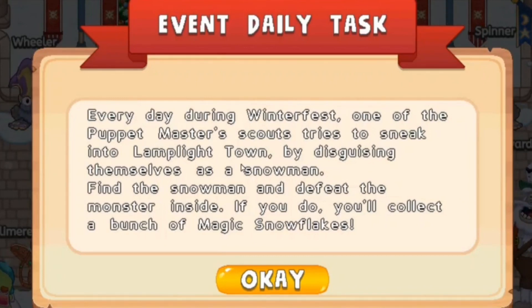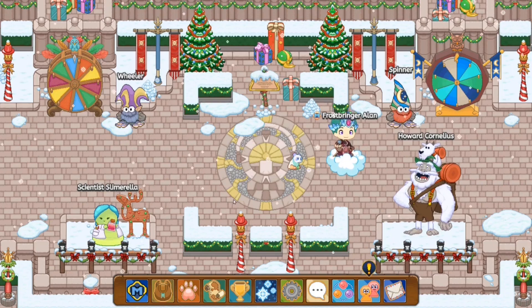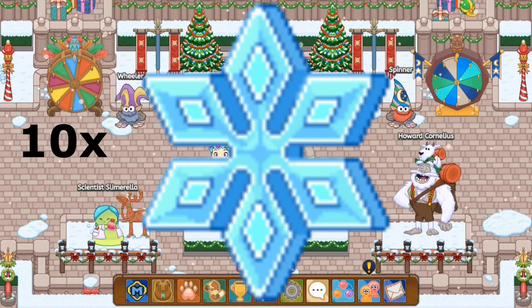If you do, you will collect a bunch of magical snowflakes. Now, whenever it says 'a bunch of anything' in Prodigy, it usually means 10 of it. So for every snowman which you defeat, you get 10 magical snowflakes.